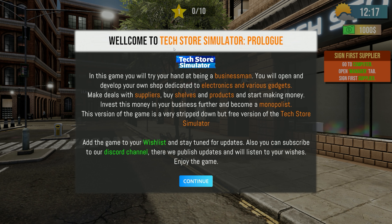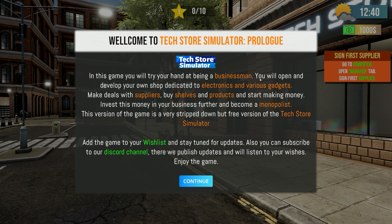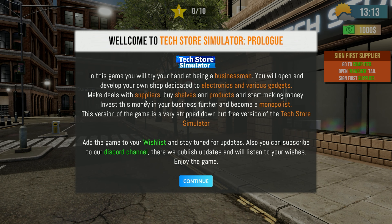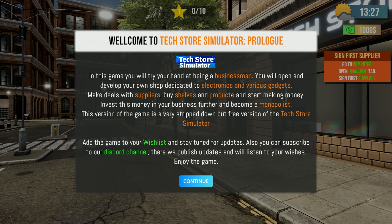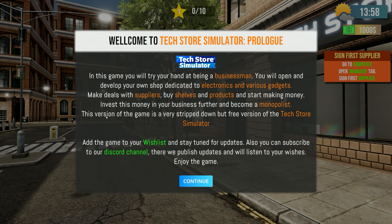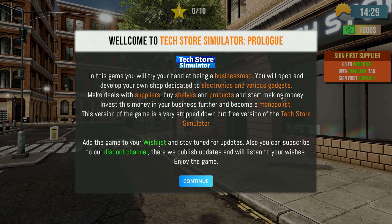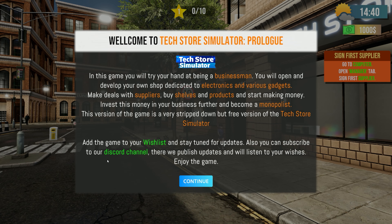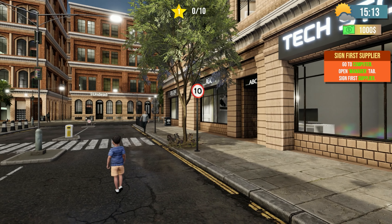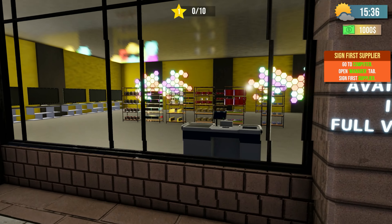Welcome to Tech Store Simulator Prologue. In this game you'll try your hand at being a businessman — you'll open and develop your own shop dedicated to electronics and gadgets, make deals with suppliers, buy shelves and products, and start making money. Invest that money further and become a monopolist. This version is a free stripped-down version of the full game. Add it to your wishlist and subscribe to their Discord channel where they publish updates and listen to your feedback.